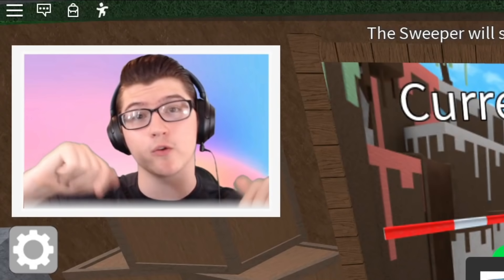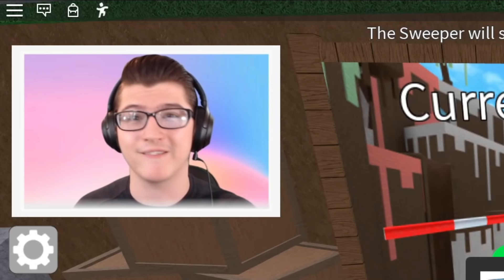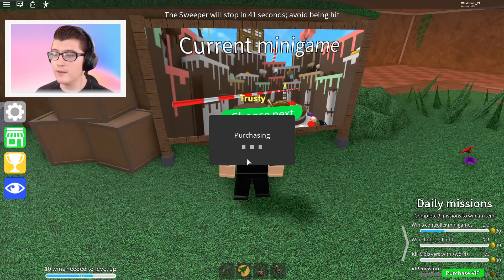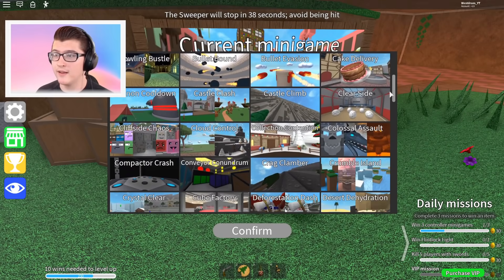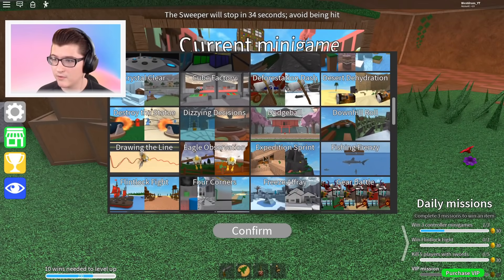All you guys will need to do is join the group in the description and then comment your Roblox username down below, and I'll pick like 5 or 6 of you to go ahead and get 14 Robux for this challenge. So we're going to purchase it right now, and through the list of games, we need to find one that has an Easter Bunny or is called Egg. Let's check the E's.